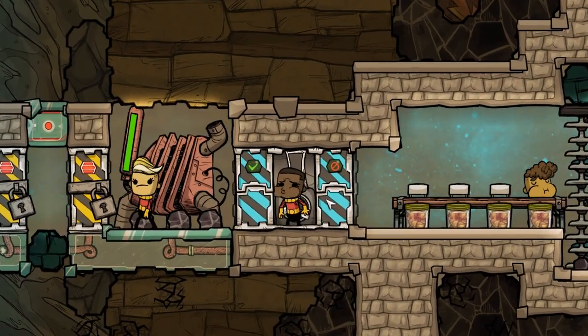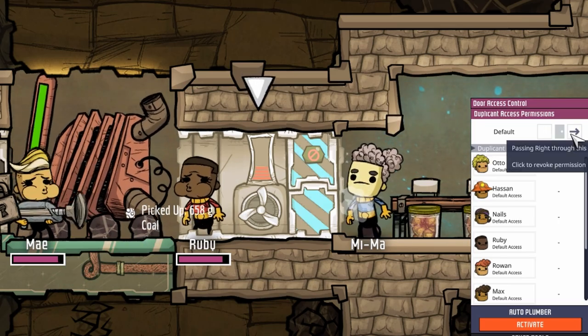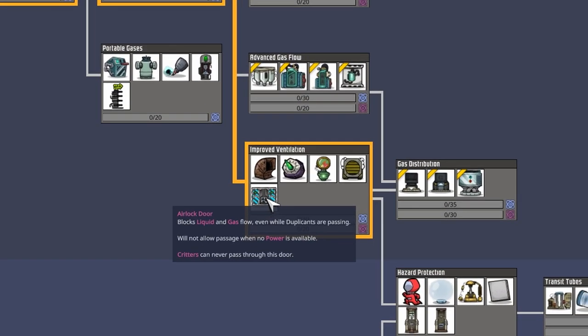You of course also have the option to select which dupes you want to let through or not, like in every other door. In order to unlock this building, you have to research improved ventilation.